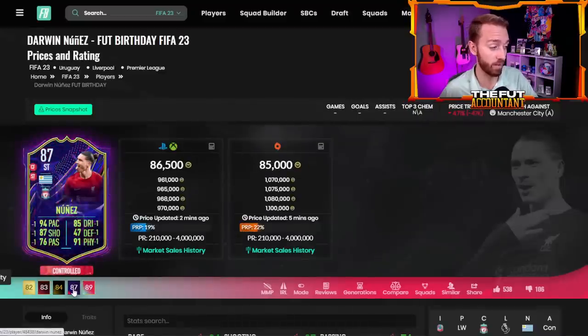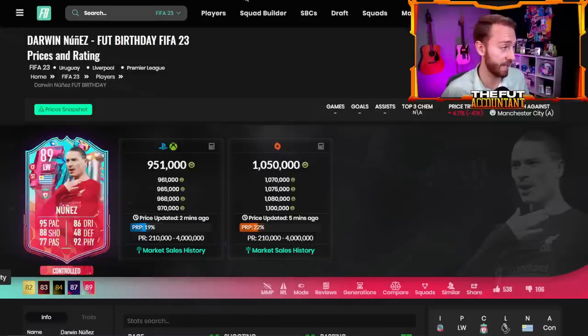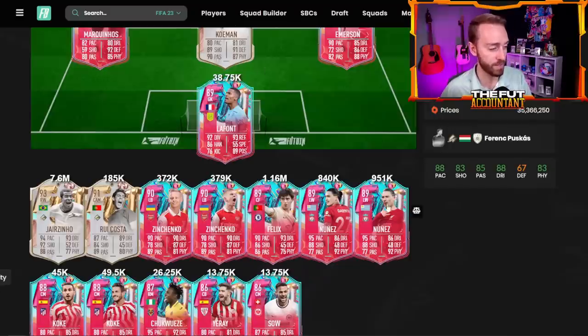Small upgrade on Nunez — it's plus ones everywhere. That's not good enough from EA Sports. I know Darwin Nunez could get more special cards throughout the rest of this year, but that's not good enough. That's the only upgrade from yesterday that was bad.